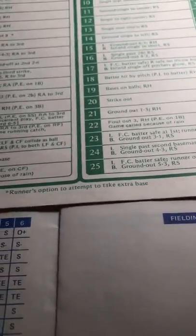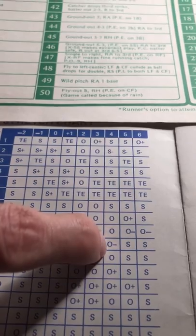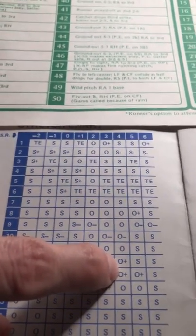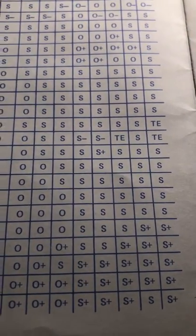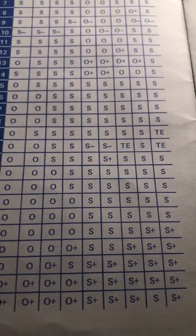A roll of four on the speed chart would be safe with a throwing error. 'Out minus' means the lead runner is out and so is the trailing runner. 'Out plus' means the lead runner is out but the trailing runner advances. There's also a 'safe plus' result, which means the lead runner is safe and the trailing runner moves up as well.